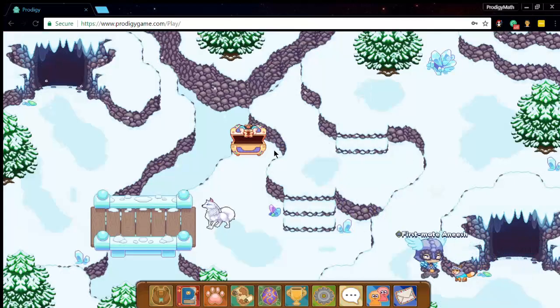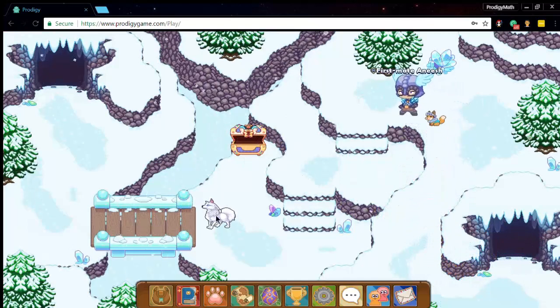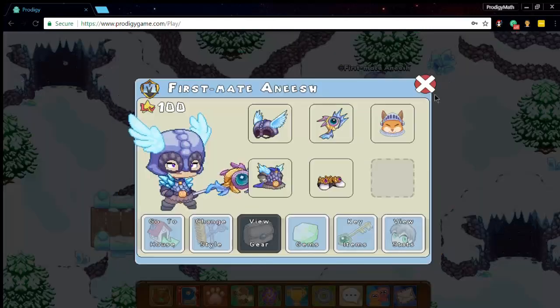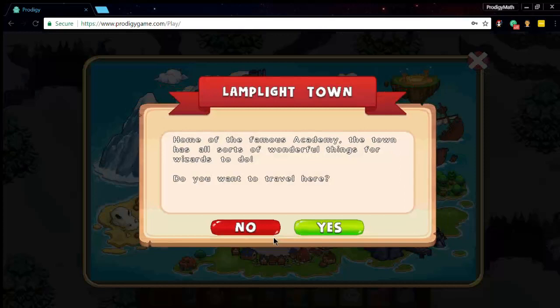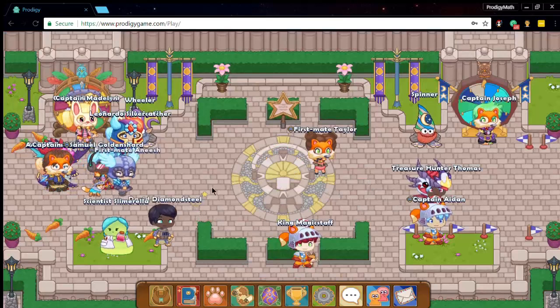Now you go into Mountain Valley. As you can see, there is another member chest right there — you can see the enemy nearby — and when you open that member chest you will get the Frostbeard's Clasp. That is how you get both of these items.